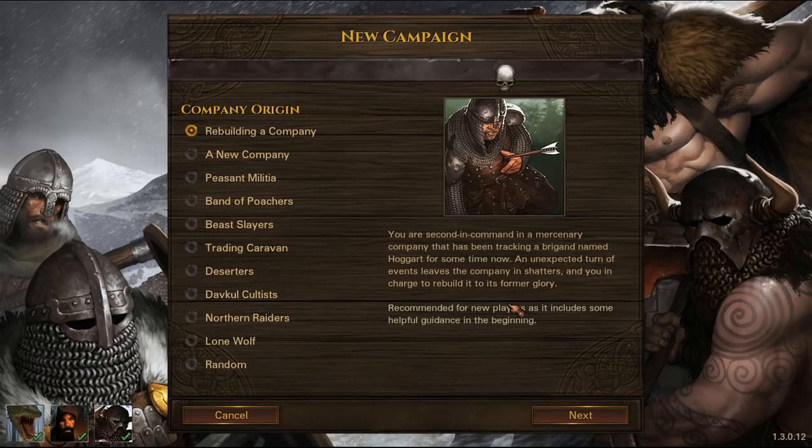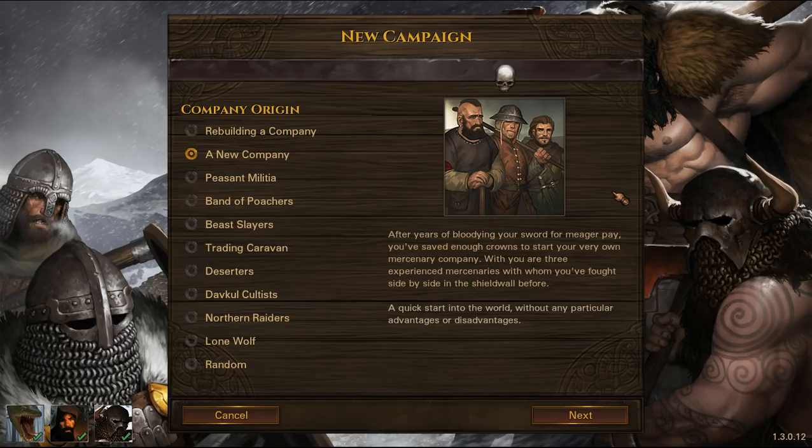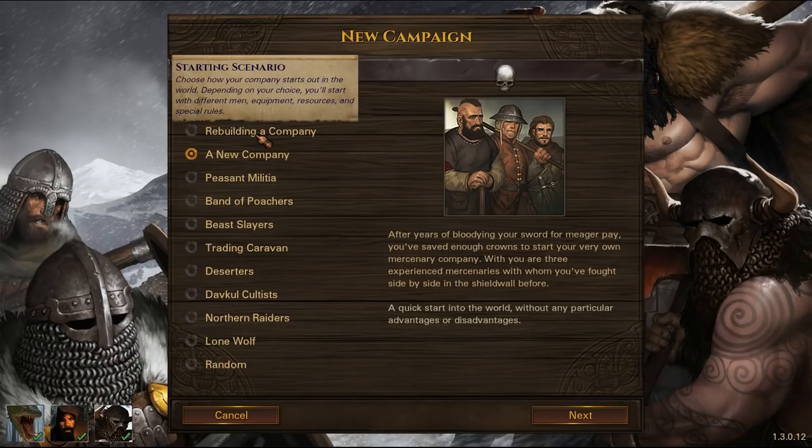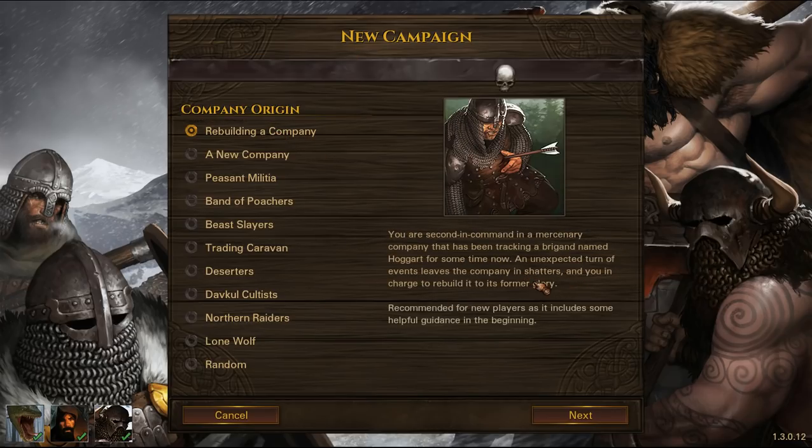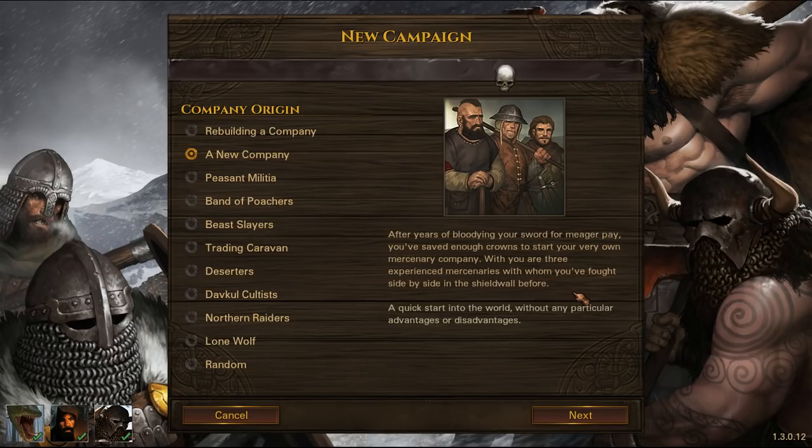This was the second start in early access. Initially we had 'A New Company' — after years of bloodying your sword for meagre pay, you've saved enough crowns to start your very own mercenary company, with three experienced mercenaries. A quick start without particular advantages or disadvantages. This was the original early access start — basically rebuilding a company without Hoggart the Weasel, where you'd appear on the map next to a town and get a little flavour text. So this is essentially the free mercenary start without the tutorial, just diving right in.